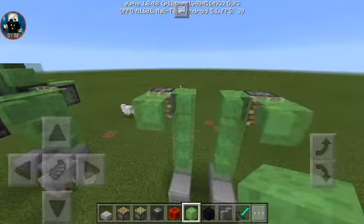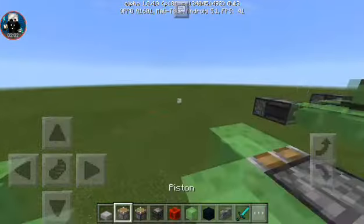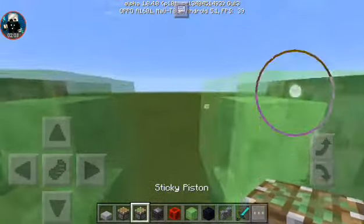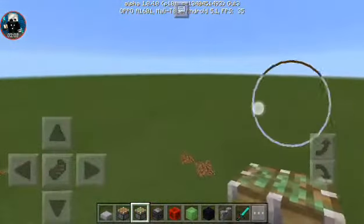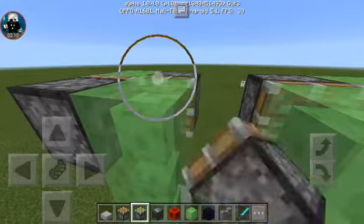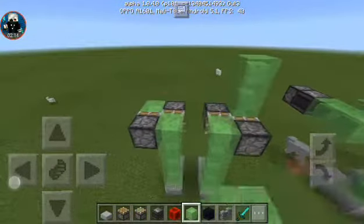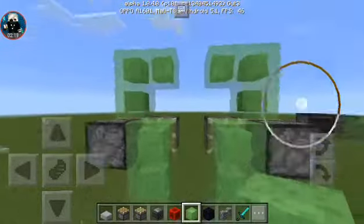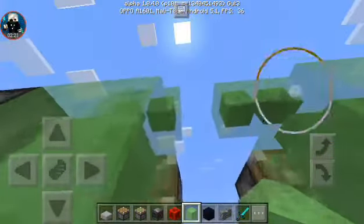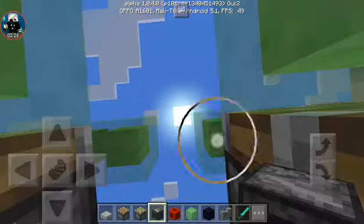Place a slime block on that piston, then place another piston facing the back there. We're going to do this kind of L-shape — I think it's an L-sweep — and place an observer facing downwards.